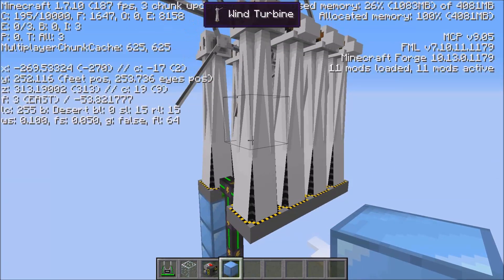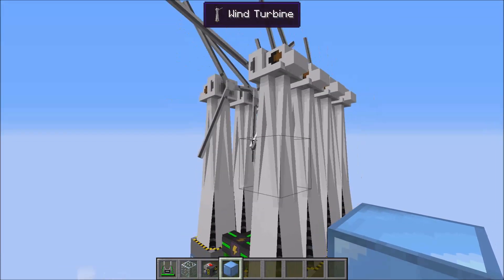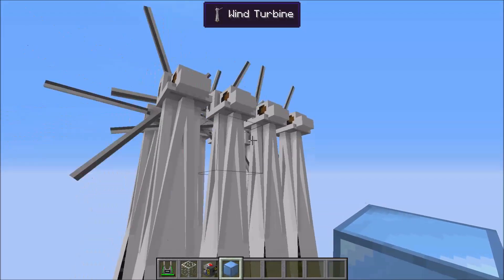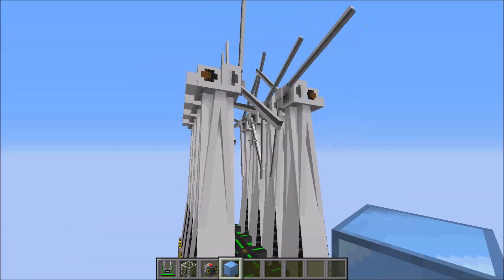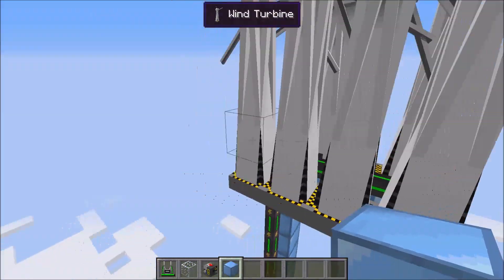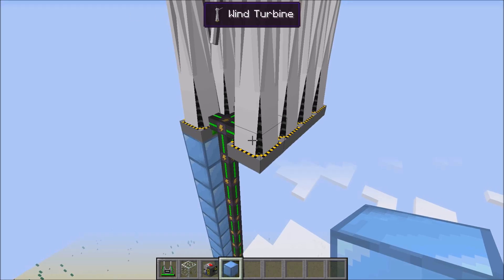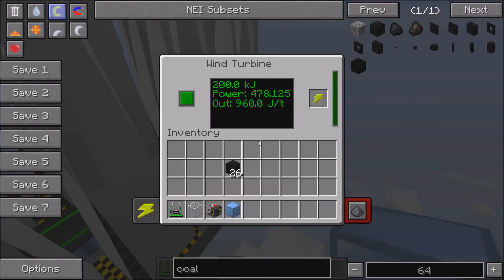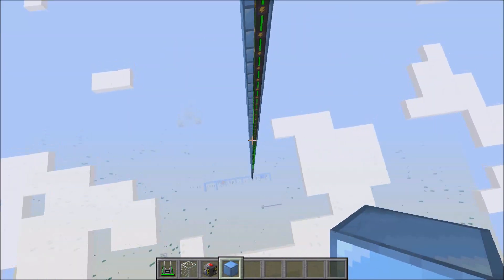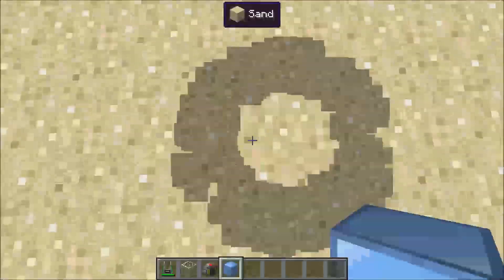Up here at Y level 250, the max build height, you can see these generators produce a lot more energy — they're spinning faster. They currently don't have any collision detection on the blades, which might be a bug that needs to be fixed later. This is as high as you can make them, and they produce 478 joules per tick. My energy cube is full, so they're not currently sending energy to the cube.